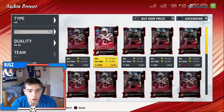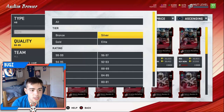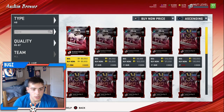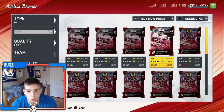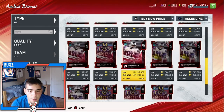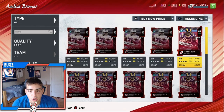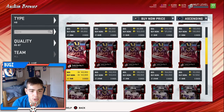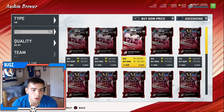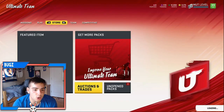My top investment right now is probably Alvin Kamara. Melvin Gordon at 33k is a very good investment as well. Ezekiel Elliott at 89k - that's also a very good investment, I probably see him going up to 120-130k. Gurley is at 130k and he'll probably go up too, because realistically no one's really going to pull these rare cards. No one's buying them because no one has the coins yet. These are definitely 100% good investments.